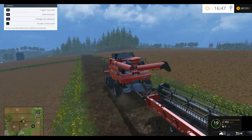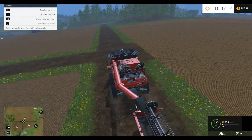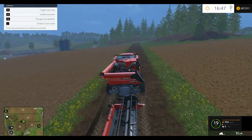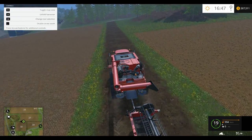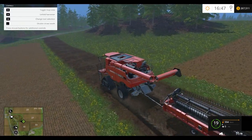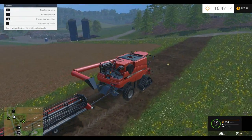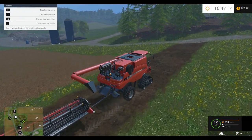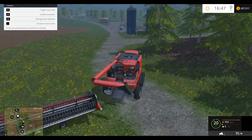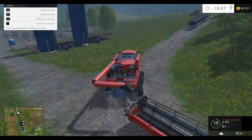Unfold harvester — oh yeah, there goes the pipe. We're going to fold it up — it's time to be traveling on the road. We should have a lot — and I mean a lot — of capacity in this thing, and it should get the job done pretty fast. The only problem is it's probably not going to work so well on the fields we have, so we're going to probably have to start adjusting the fields to work with the big equipment so they're not getting stuck on all the trees.